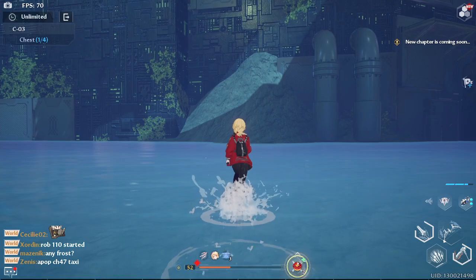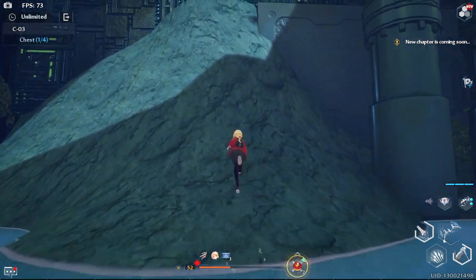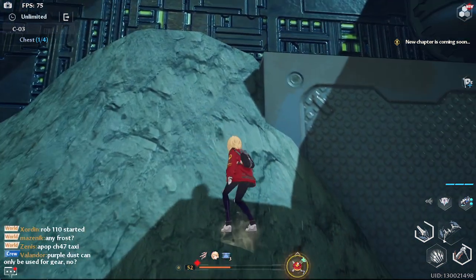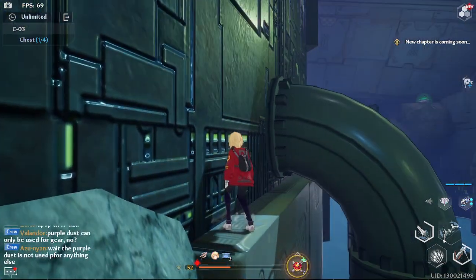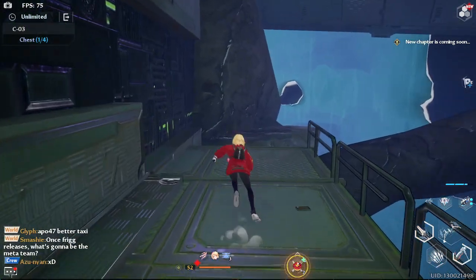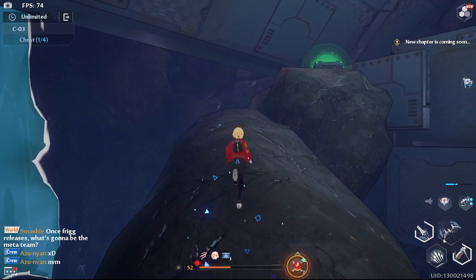Sadly, you can't use the jetpack and you can't use the grappling arm — it's a bit weird. There you go, jump on the pipes, go on here, follow this. This is the second chest.